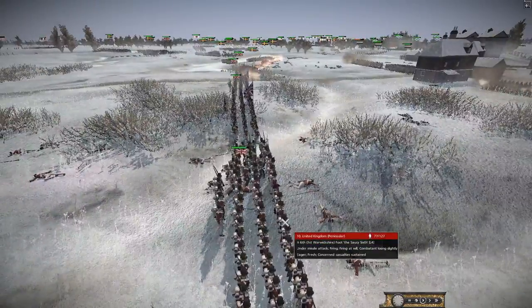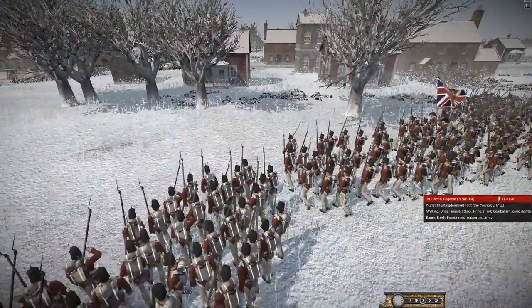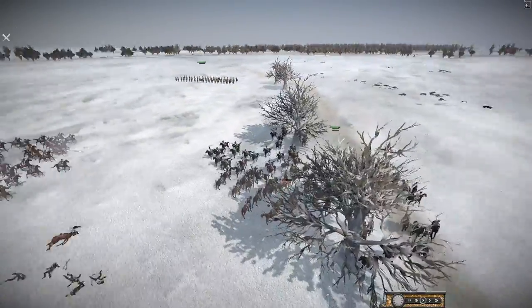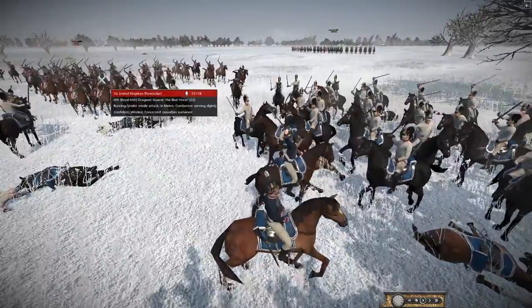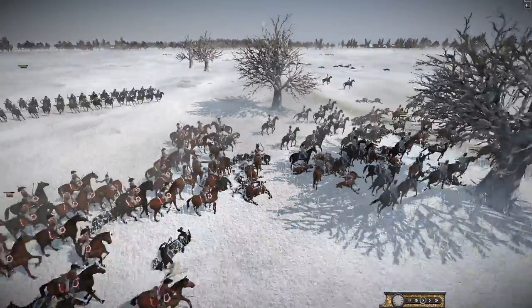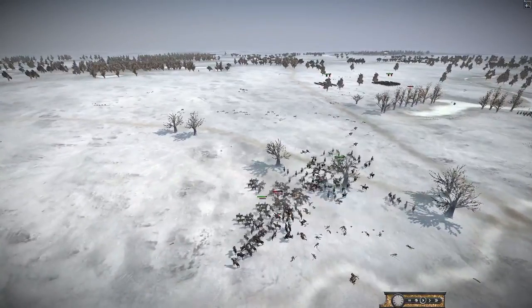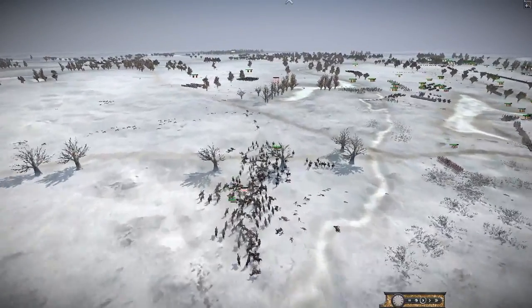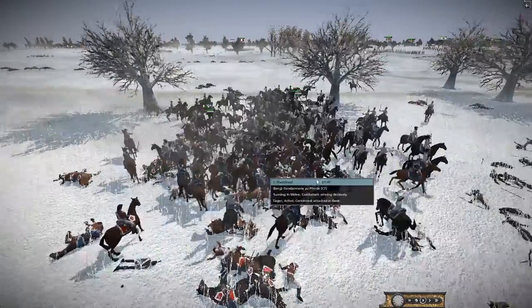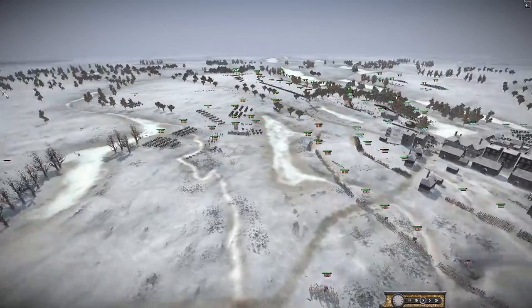The British are coming forward again — the Saucy Sixth, the Staffordshire Knots, the Young Buffs, and the Inniskillings are still here, great to see all these units. A cavalry fight is breaking out in the back lines — Queen's Light Dragoons and Royal Irish Dragoon Guards against Confederation of the Rhine Gendarmes. Whoever wins this controls the cavalry field. The Confederation might just have enough here since the British cavalry is already beaten up from fighting their infantry.